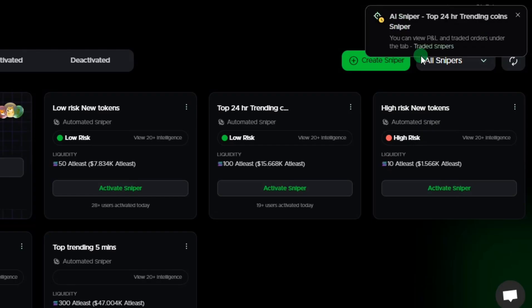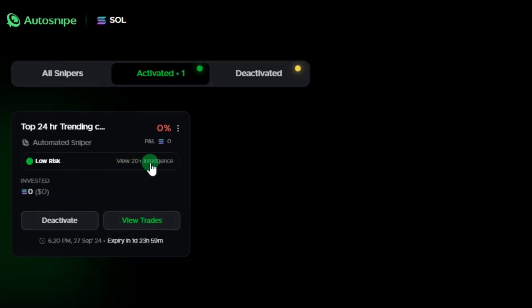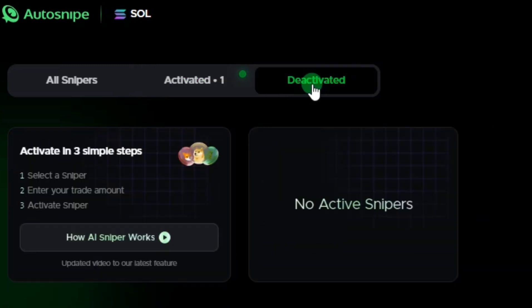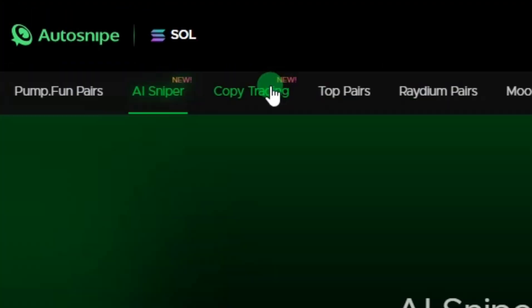The AI sniper bot is now activated. If you click on the 'Activated' section, you can see the bot — it hasn't begun any trading yet. The profit and loss is reading zero percent and the invested amount is still at zero dollars. This bot will expire in one day and 23 hours. In the 'Deactivated' section you can see deactivated bots, and you can click 'Deactivate' or 'View Trade' as needed.